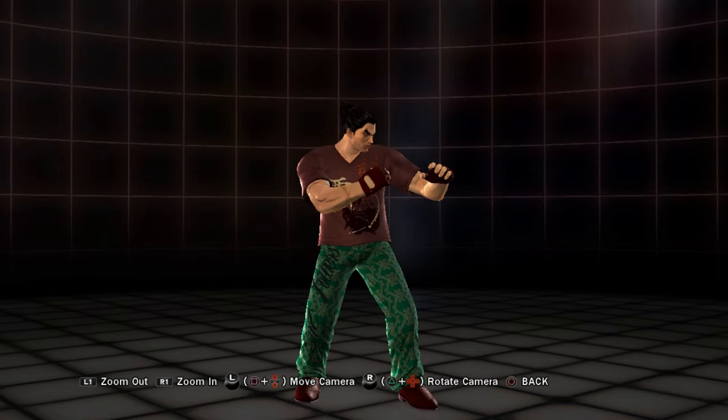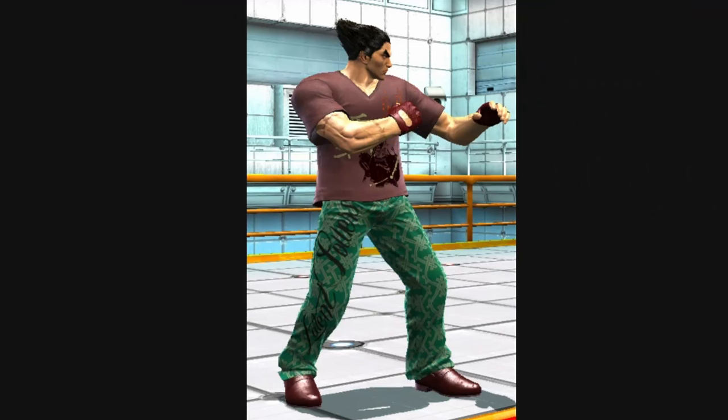And here is his alternate outfit in Tekken Tag 2. It's basically a preset showing a preview of what you can make in customization. This one looks horrible — the ugly shirt, and the pants is even worse. Even the gloves and shoes leave something to be desired. I know it's supposed to be a preview of what you can do in customization, but that doesn't excuse it for being sloppy. And this is when they stopped giving a damn about giving characters alternate outfits in general — until Tekken 7 brought it back.